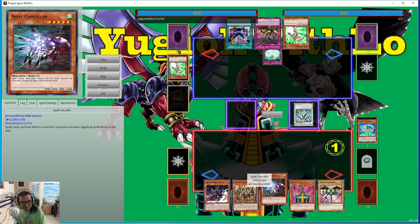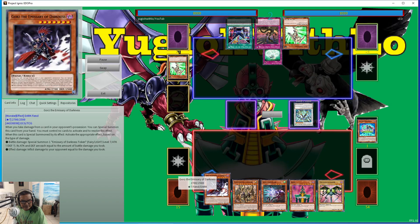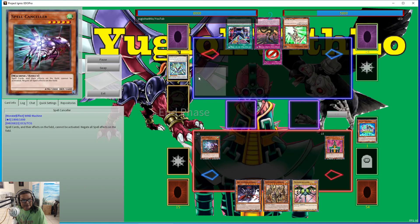They both want a tribute — level five and level six — and I'm so happy I got them both out. Boom, boom. He's negated. Attack for game and he just conceded.